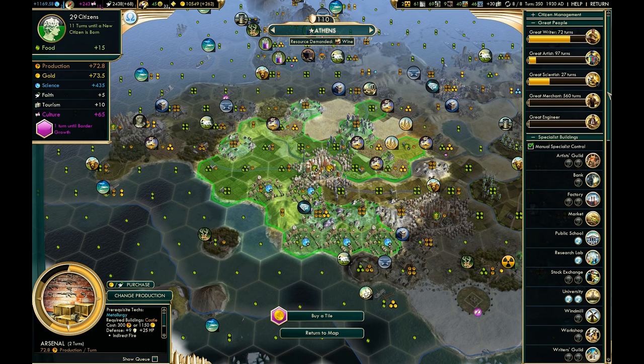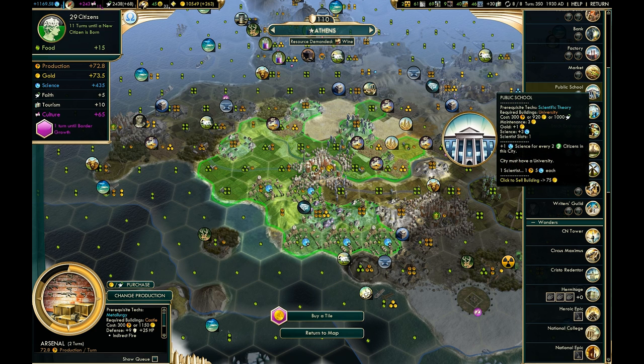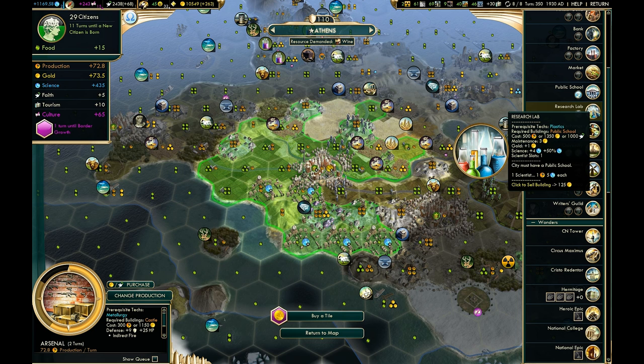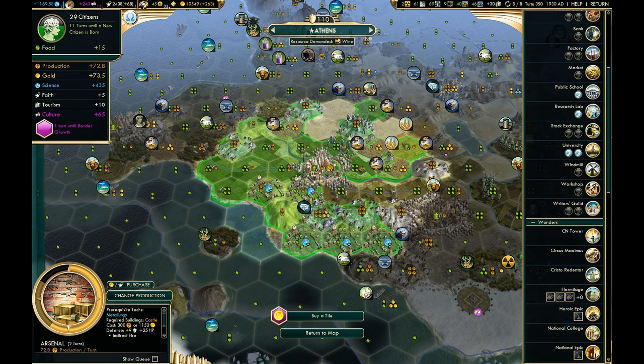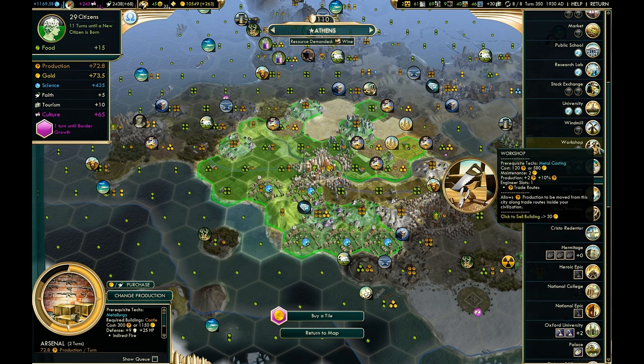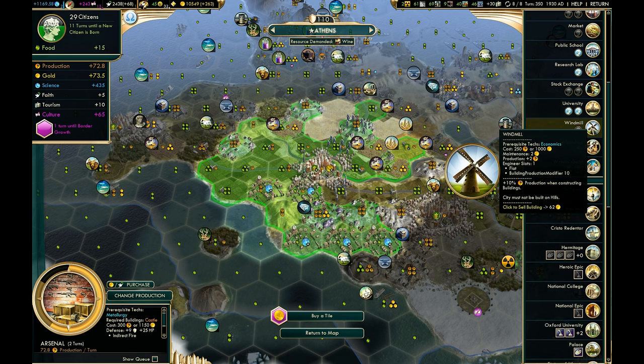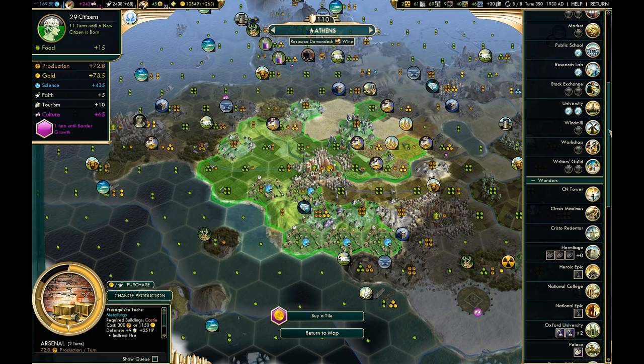One thing that may not be obvious at first glance is that if you see you're going to earn five science from assigning a specialist to a university, you'll actually get more than that. The university itself gives you a bonus for any science generated in that city. Research labs do the same. Any bonus of that type will apply to what the specialist generates just the same as anything else. So however good it looks on the surface, in reality as you build the city up, it'll probably be anywhere from 50 to 100% more than that.